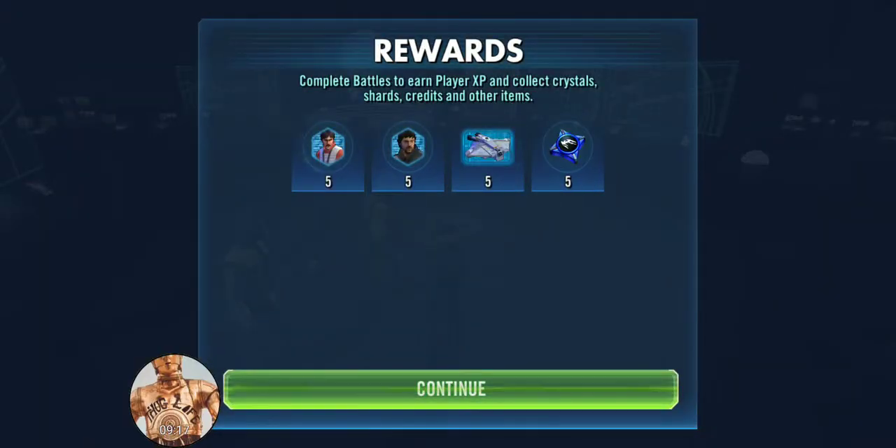Pretty good rewards — we got some Ghost shards. For those of you working on your ships, that can be a huge benefit. Ghost and Phantom are very important Rebel ships to have, so keep working on those. It's got Cassian, it's got Biggs — these are all things I already have set to go straight to the Shard Shop. But all in all, good rewards, especially for those who are developing their teams and not maxed out. It's a very good event. I highly encourage you to do it and work on those Bounty Hunter or Imperial Trooper teams.